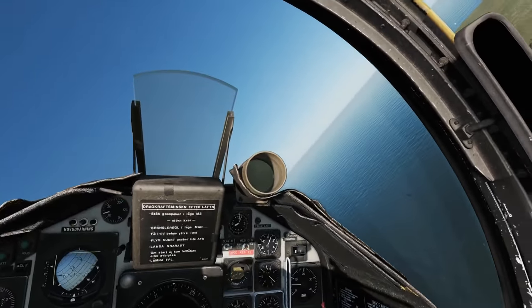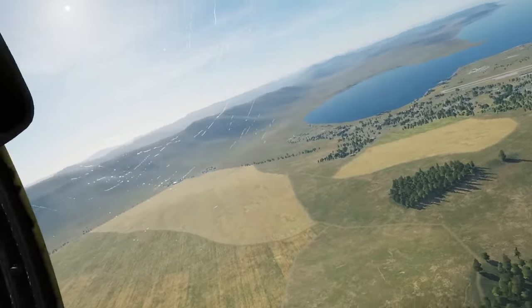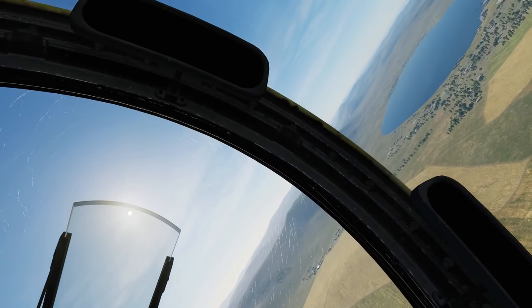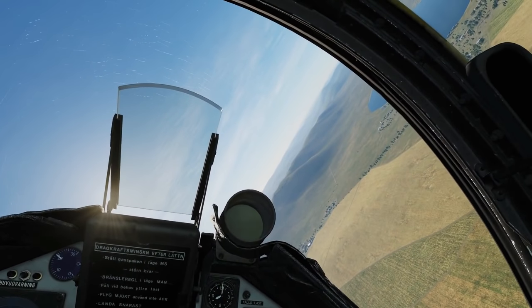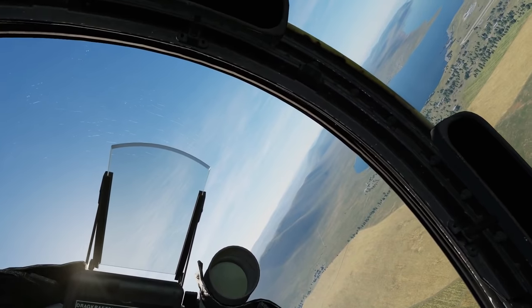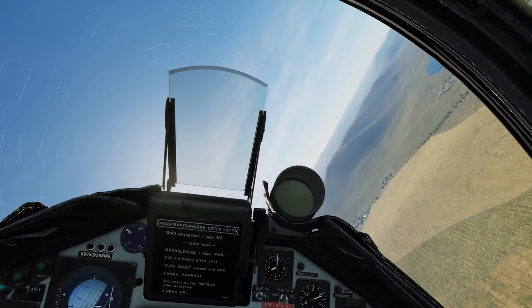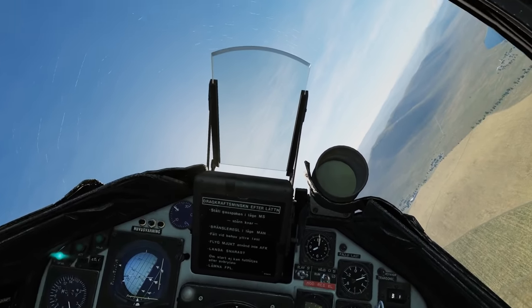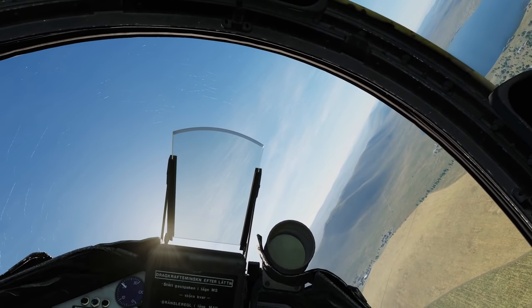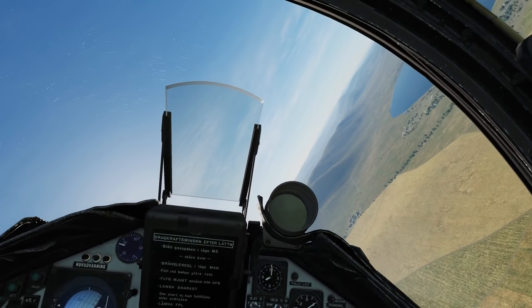We're turning on to the target — it's going to be over there somewhere. As we turn on to the waypoint we also need to gain a lot of altitude. The reason for that is we want to come in to the target at a fairly steep dive — 20 degrees or more. If we don't do that, the targeting computer won't be able to calculate the rocket trajectory and the rockets won't be any use.